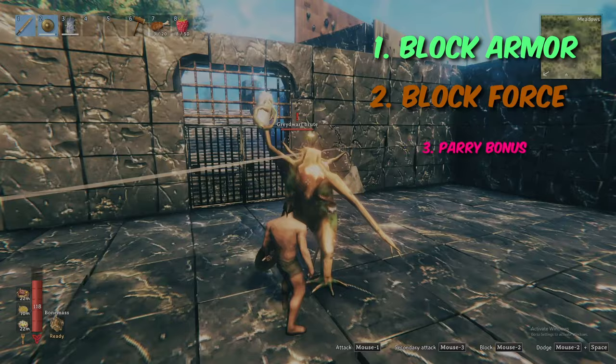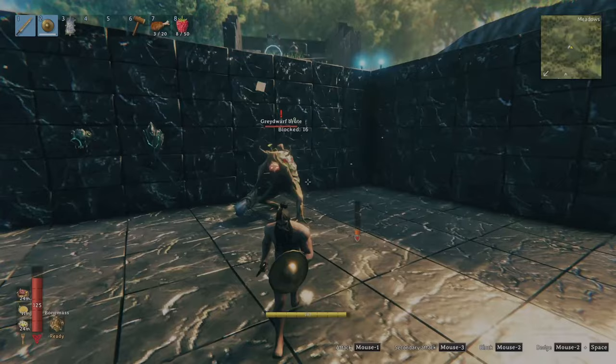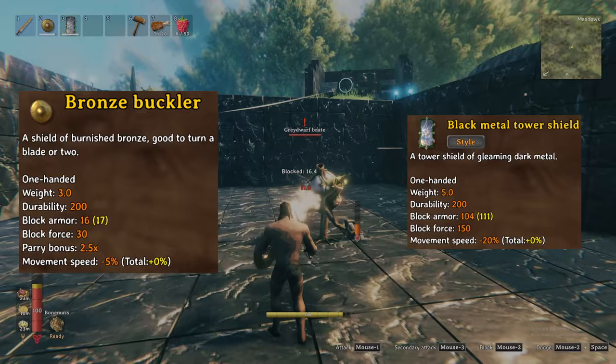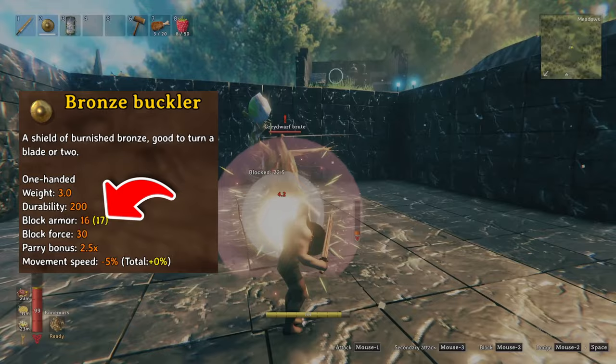First, block armor contributes to the amount of damage absorbed when successfully blocking an enemy's attack. In general, the larger the shield, the greater the block armor, like in this example of the bronze buckler with base 16 block armor compared to the black metal tower with base 104. However, your blocking skill also contributes to your total blocked armor, which in this case has been elevated to 17 as seen in the yellow brackets.